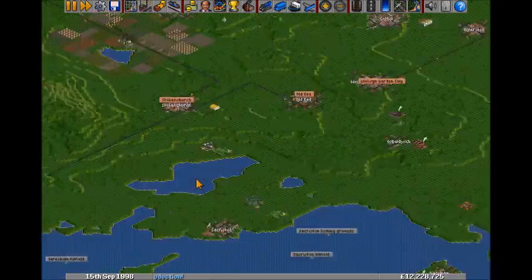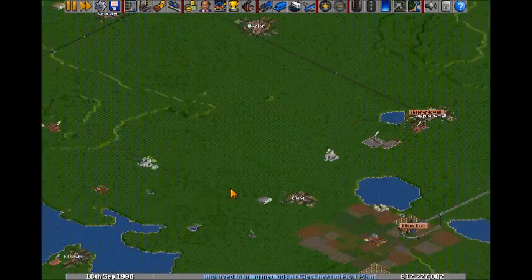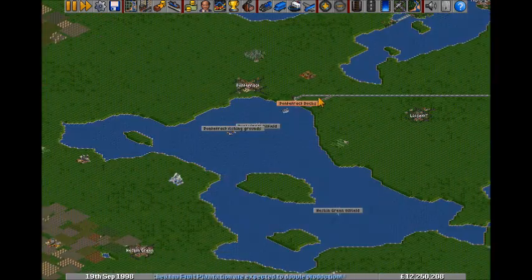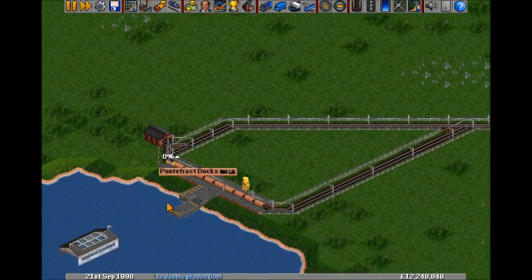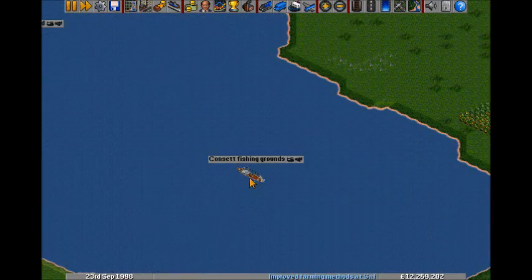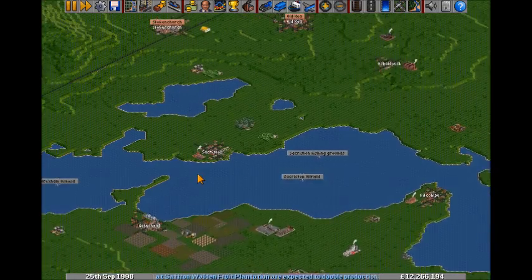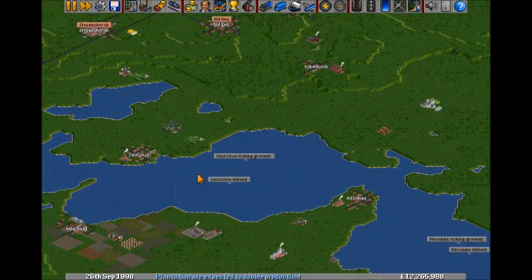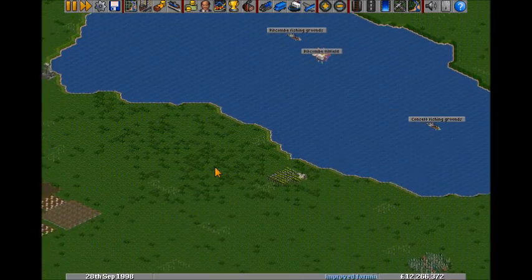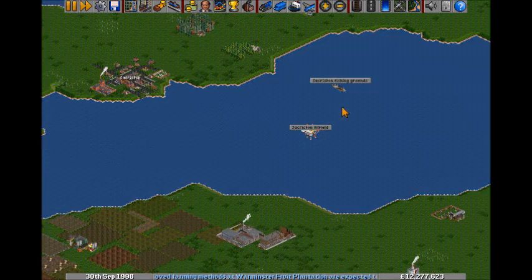I also mentioned in the last one how there was such a shit economy with fish. I mean, that full load goes there, and then the trains still need another trip before I can actually go. So what I need is some sort of mid-ground. There's two fishing grounds there, three fishing grounds there. What I could do is put a train station there.